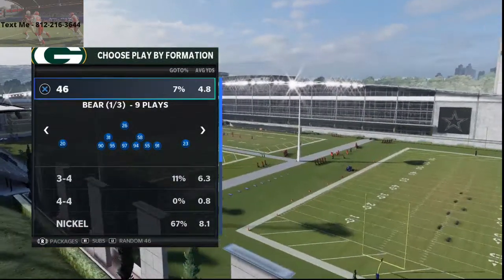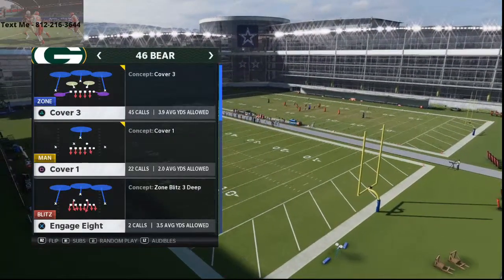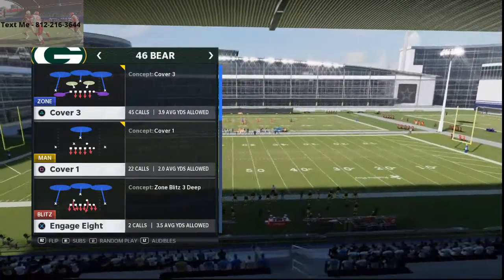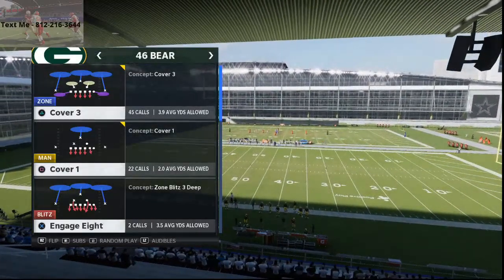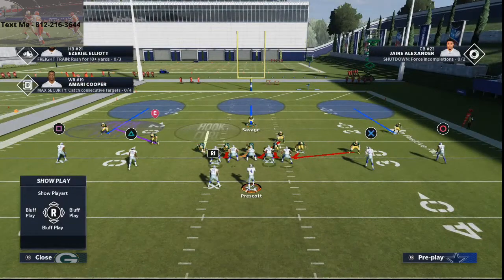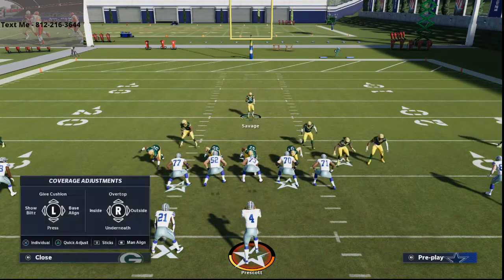So 4-6 bear — this is probably one of the best blitzes in the game right now. You can come out at any play. I actually really enjoy the Engage 8, just because everything's kind of set up for me, but I'll show you how to do it out of Cover 3. All you're going to do is blitz all of your linebackers down, then base align and press coverage until the linebacker goes into the gap, and then show blitz once he goes into the gap.